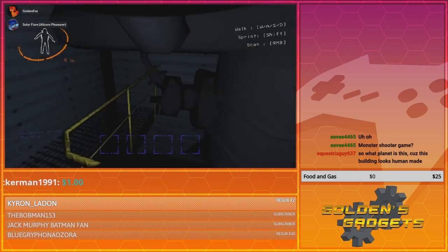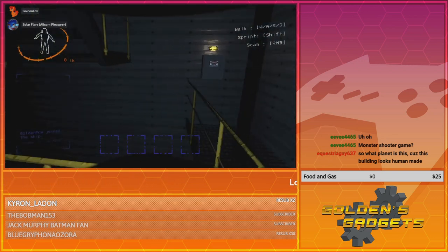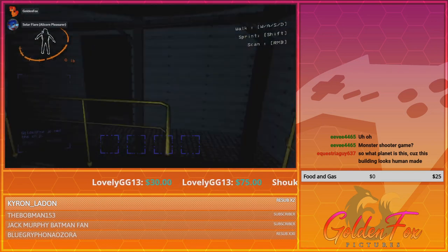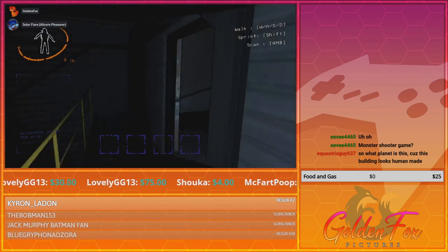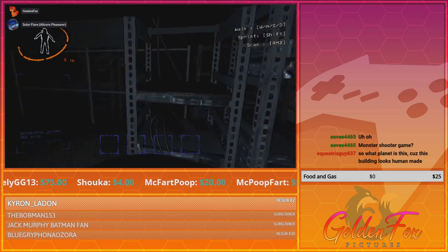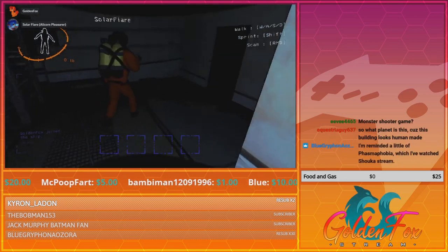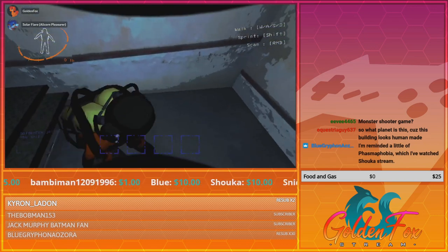There's a key up here. Let me check around here — nope, nothing. There's like a server room in here. There's a circuit. This room contains nothing. There's a sheet here.